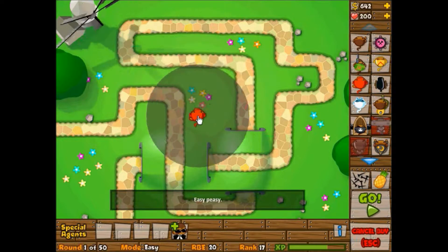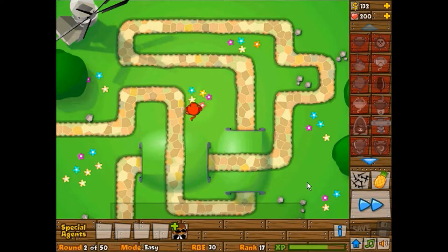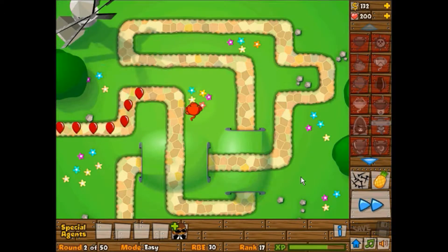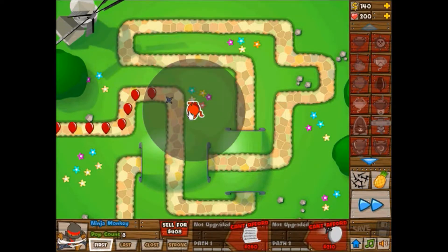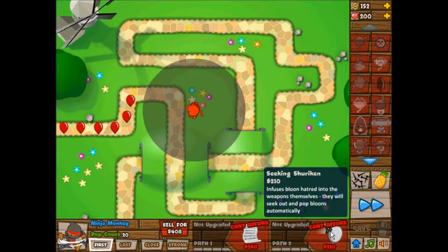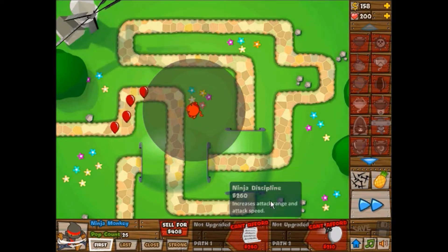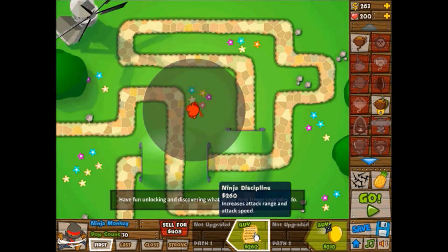Next up I'll show you my personal favorite. The site is called Ninja Kiwi — they've been delaying this and delaying it — but they finally did it. They got a freaking ninja monkey! Isn't that cool? And cool upgrades too. Like this one increases his attack speed, this one makes the shurikens heat-seeking, and other things like that.